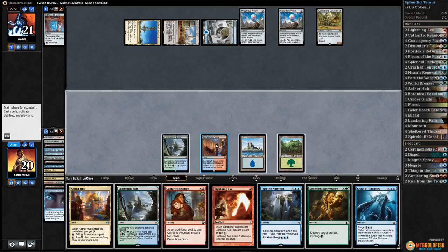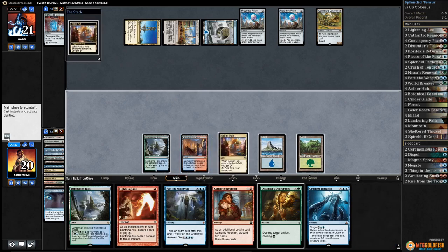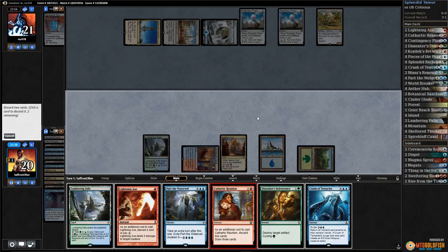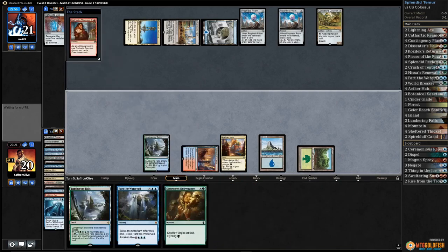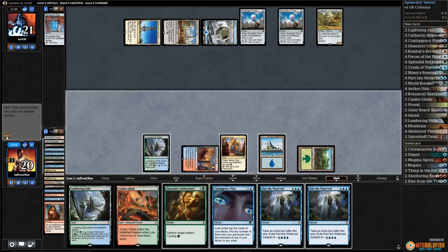Alright, we'll just untap. Play Aether Hub, get an Energy, Cathartic Reunion — enough mana to pay for a Metallic Rebuke. Discard Crush of Tentacles and Lightning Axe. Now I think we gotta pass. Man, we went through 28 cards and haven't found a Reclamation yet.